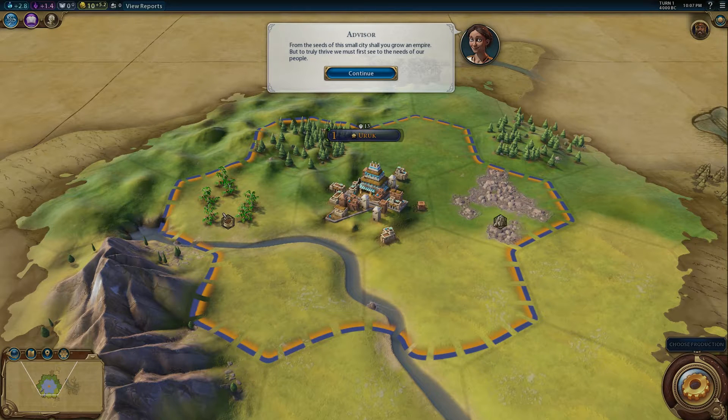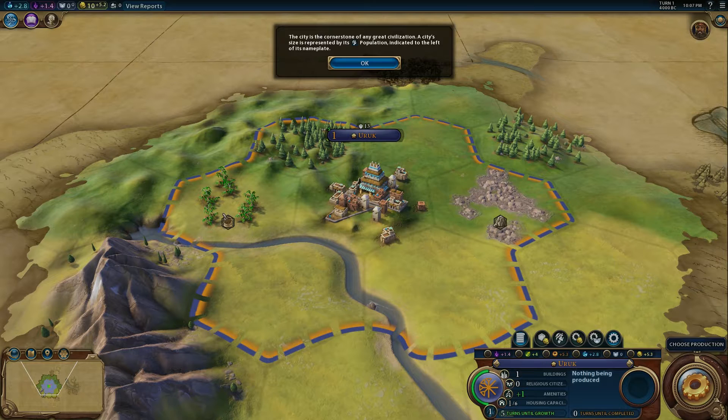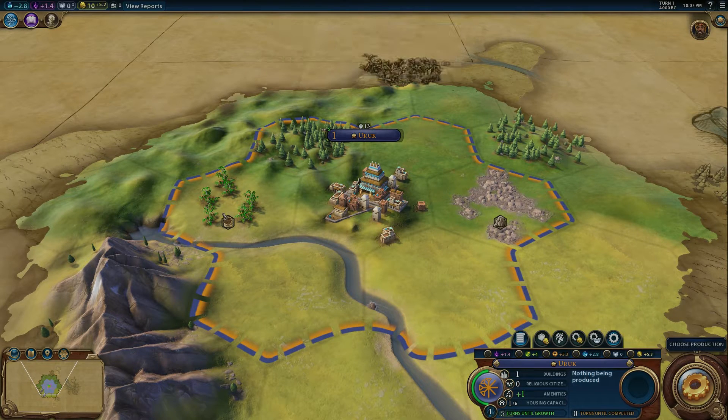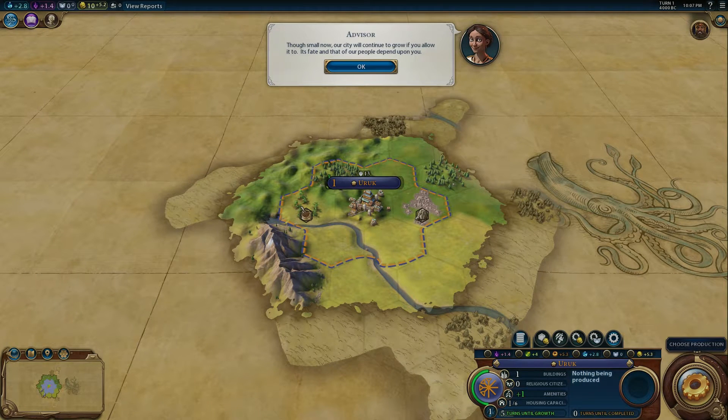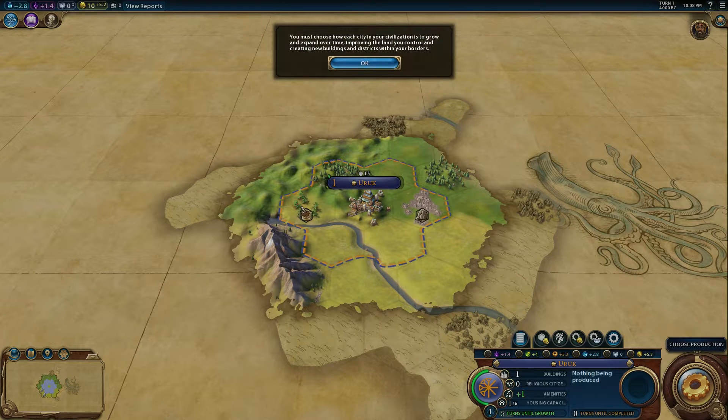I better open a brothel and a bar — we need a few bars, I'm pretty certain of that. The city is the cornerstone of any great civilization. A city's size is represented by its population, indicated to the left of its nameplate — we have 13 people in Uruk. Each city also claims the surrounding lands for your exclusive control, indicated by the colored borders surrounding the city. The unique features within your borders will have profound influence on the potential strengths of each city. Oh look, it's a fucking kraken!